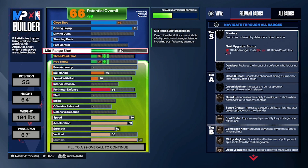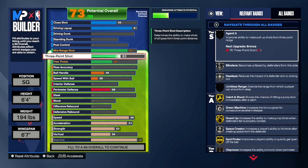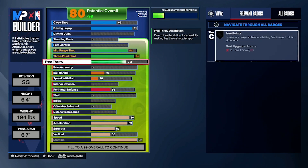When it came to shooting, as per usual we went with an 84 on mid-range jump shot because it means we get gold mid-magician. The other key reason is we took the three-ball all the way to a 94 — at a 95 you get hall of fame catch-and-shoot and green machine, which would be nice but not necessarily needed. However we do need gold agent threes, which you can only get at a 94 three-ball, as well as gold blinders, dead eye, and silver limitless range.